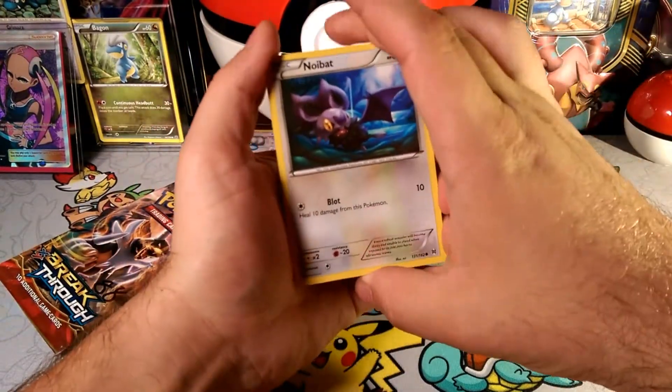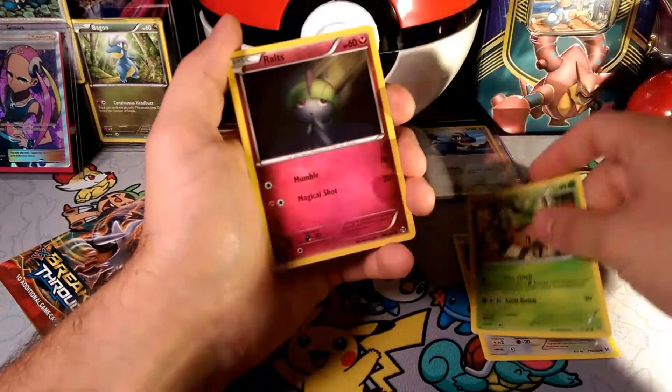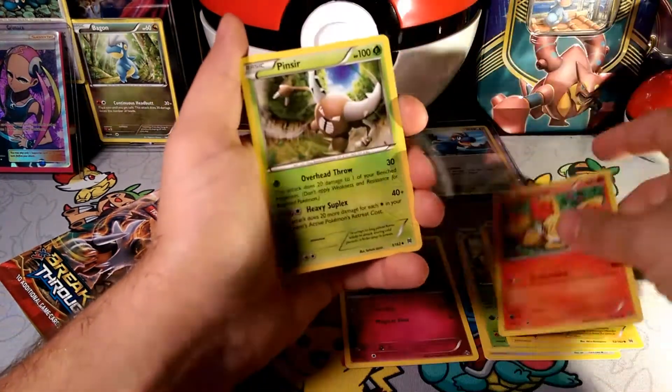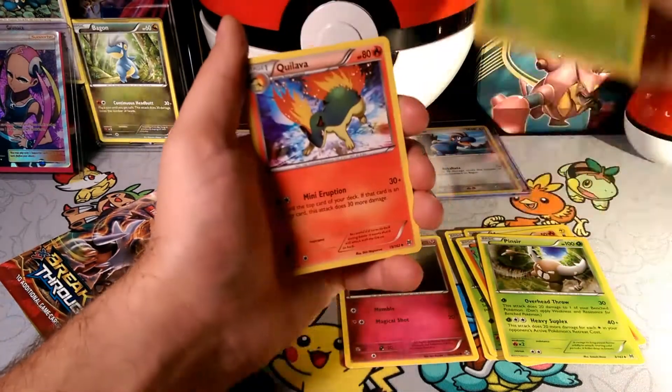So 3 and 2, that's how you do. We got the Noibat — Tim will like that. Chespin, Ralts with that Mumble, a Magmite, Finnegan, a Pinsir with a heavy suplex, Go Goat, a Quillava.